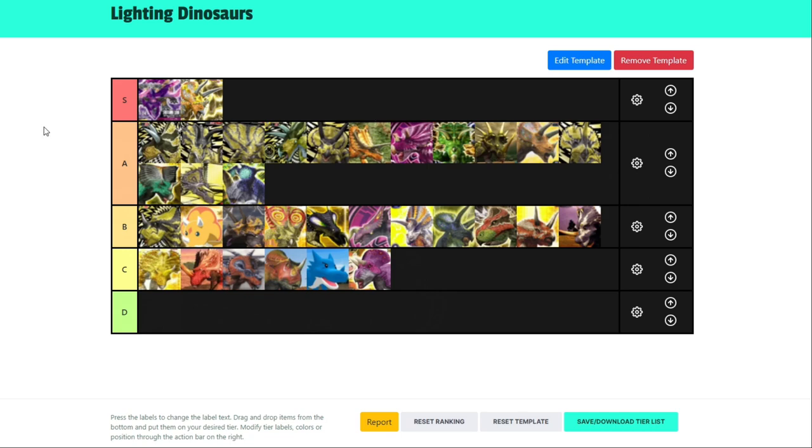That is actually the lightning dinosaurs tier list, in my opinion. Lots of other people would probably have a different opinion, but this is my opinion based on playing with these dinosaurs and seeing what moves work best with them. No surprises about the S tiers. Maybe I should be a bit more lenient with S tiers — so far I only seem to put armour dinosaurs up there, so maybe that's something to consider for the earth dinosaurs, which is what I'm doing next. I hope you enjoyed this session. Until we do the earth tier list, this is Ranger Gamer signing out.